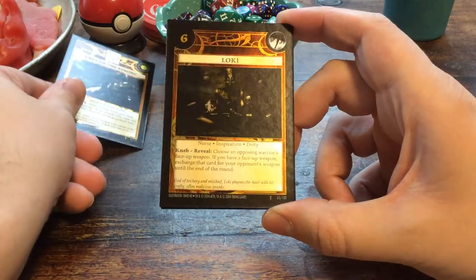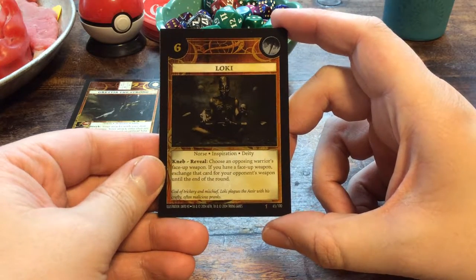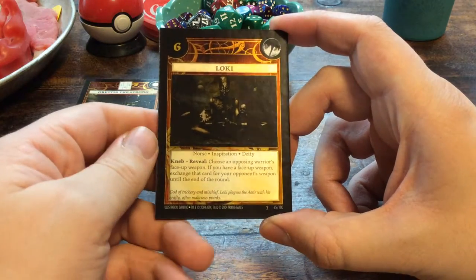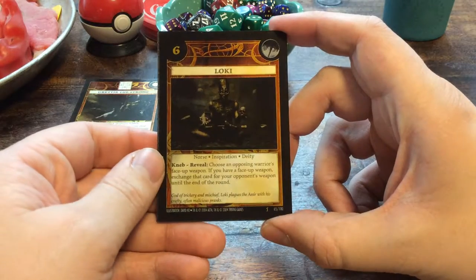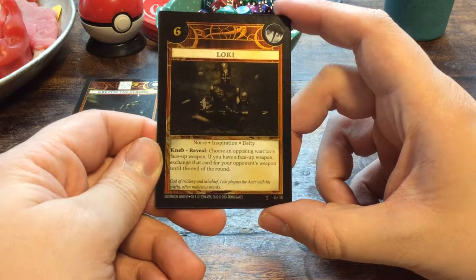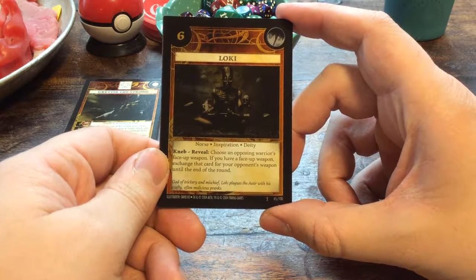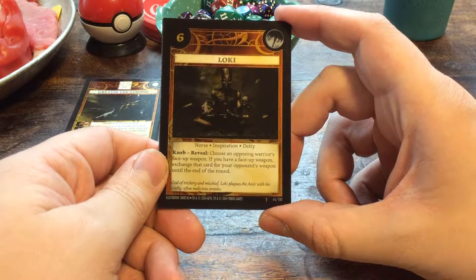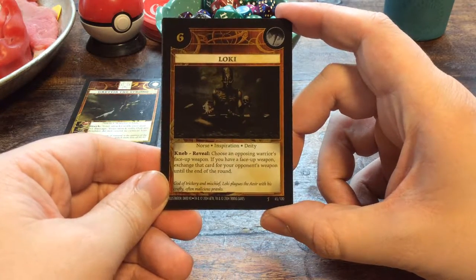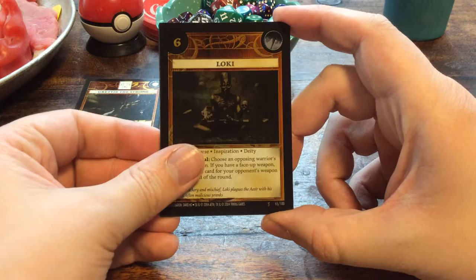For the inspiration today we have Loki, the trickster god, who was actually a giant. Six initiative of the wind element. It has the ability Knip, which is a reveal ability: choose an opposing warrior's face-up weapon. If you have a face-up weapon, exchange that card for your opponent's weapon until the end of the round. Because it tricks you, so it switches. God of trickery and mischief — Loki plagues the Aesir with his crafty, often malicious pranks.